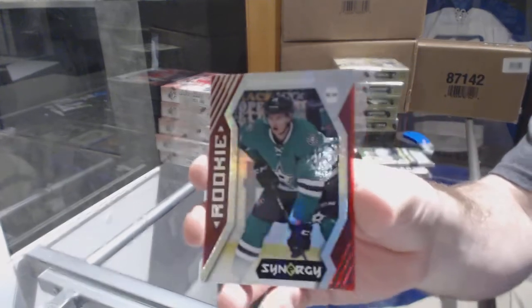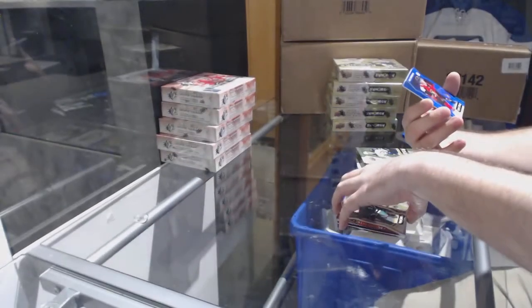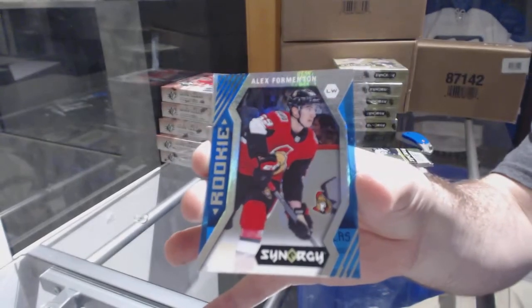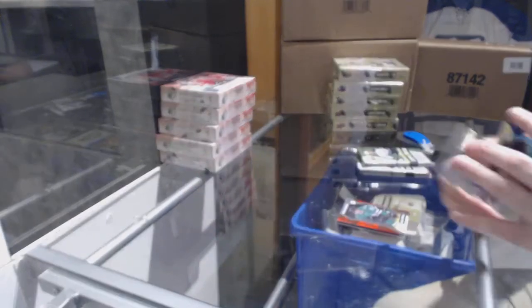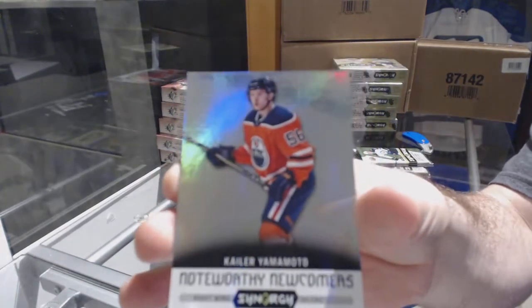Red rookie of Dennis Giriano, a blue rookie Alex Formington, and a noteworthy newcomer's Kayla Yamamoto.